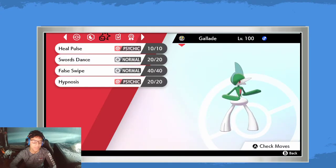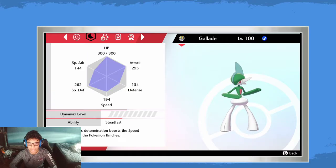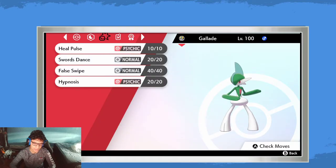Gallade is in my opinion the best False Swiper because it also has Hypnosis, which is very useful. It has Swords Dance to boost so you can keep False Swiping, and Heal Pulse in case things go wrong. Remember, if the target has recoil moves, False Swiping is sketchy — I'd recommend not False Swiping if it has recoil moves.